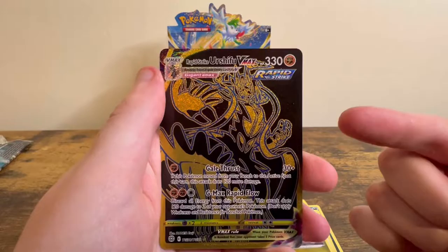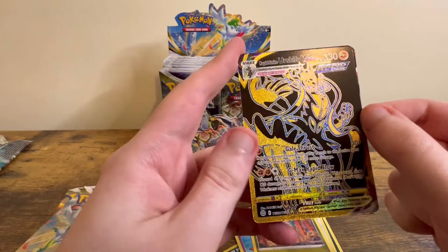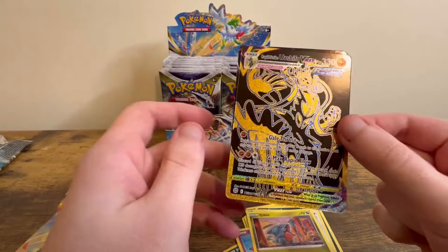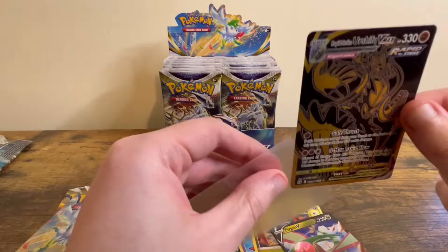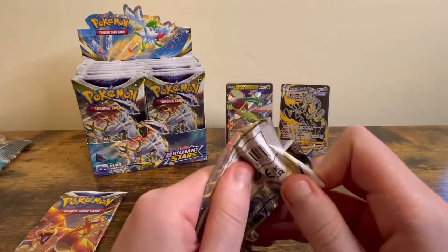Whoa! I think I pulled this in Japanese. We got a Flygon V and a Rapid Strike Urshifu VMAX — I did not expect to get that. That's crazy, not bad for the second pack — two Vs, a VMAX, and a V. Let me put these in sleeves. I think at the end of the video I'll try and find my Japanese one so you can compare the two to see which one you prefer.